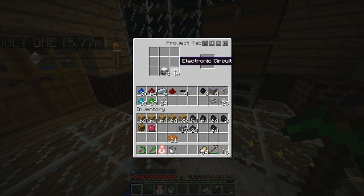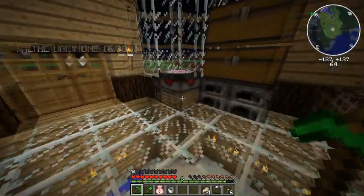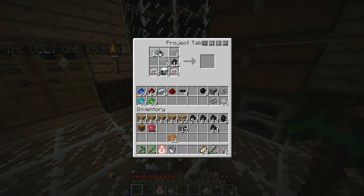Eight machine blocks, eight furnaces, eight RE batteries, eight generators. Five electronic circuits on each side. Glass. And coal dust. Solar panels — we can make five for now.